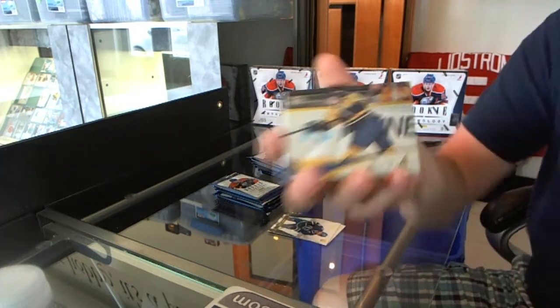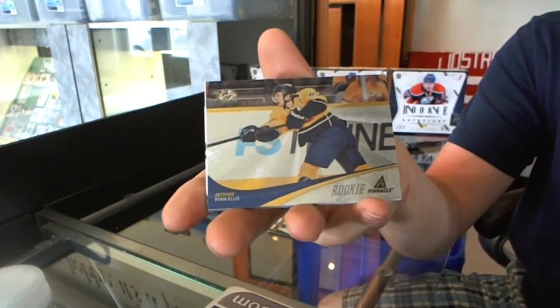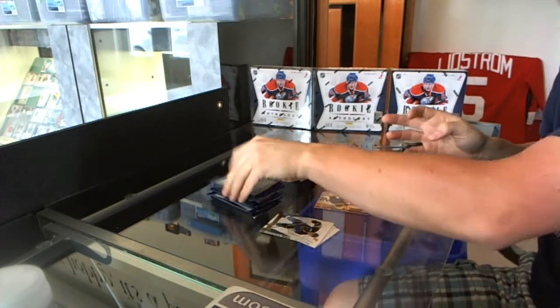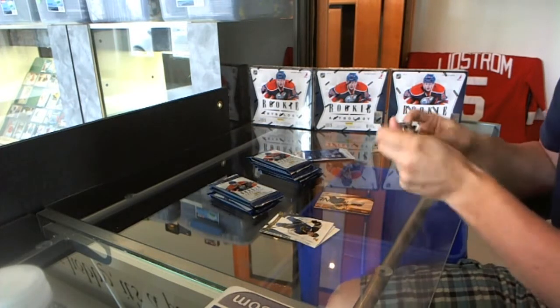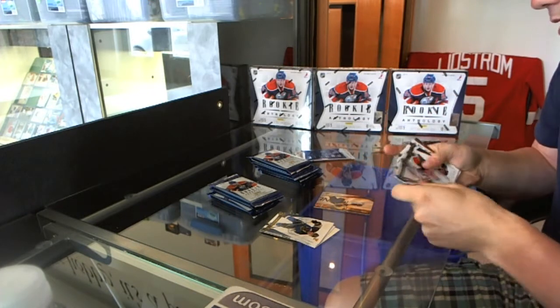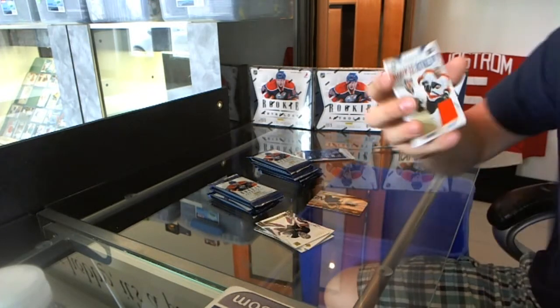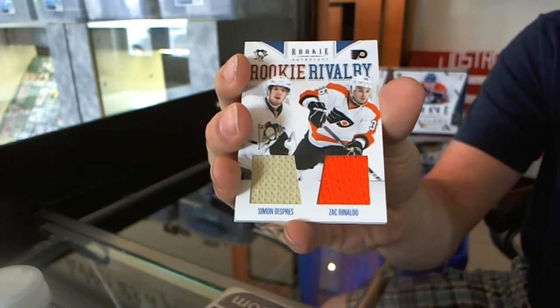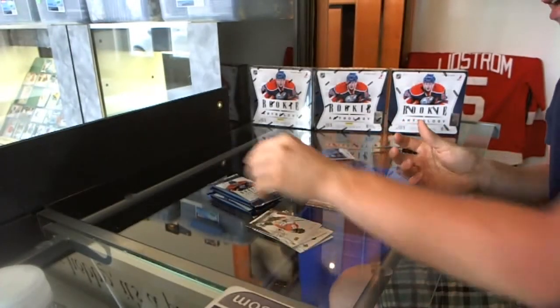We start with a Pinnacle Rookie of Ryan Ellis. If you're a rookie guy, this product is definitely right up your alley. We've also got a Rookie Rivalry dual jersey featuring Simone Depray and Zach Rinaldo.